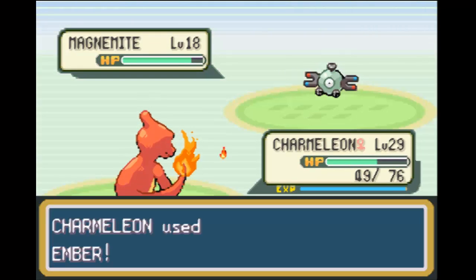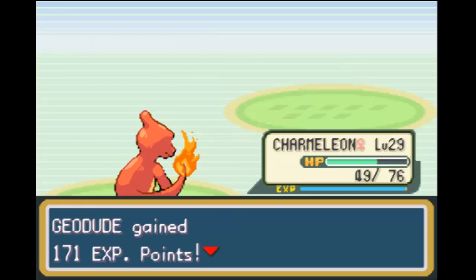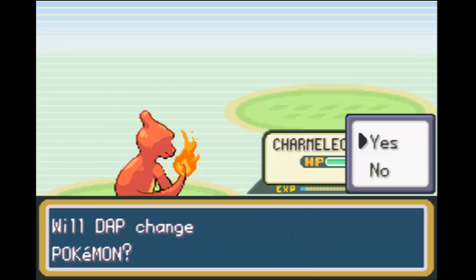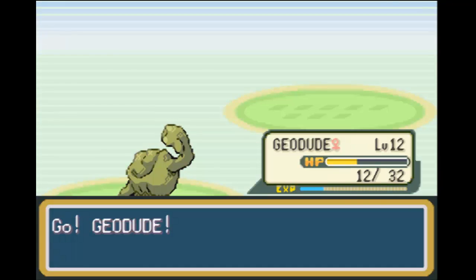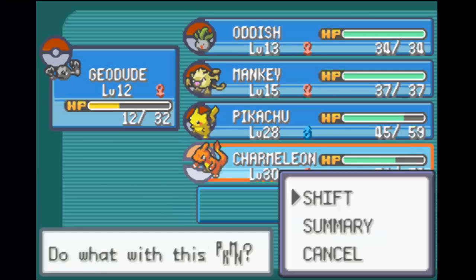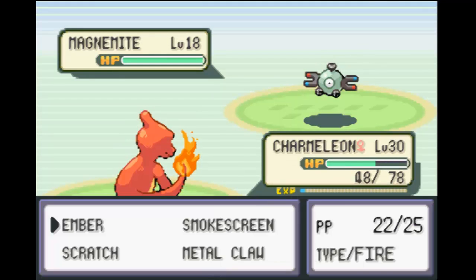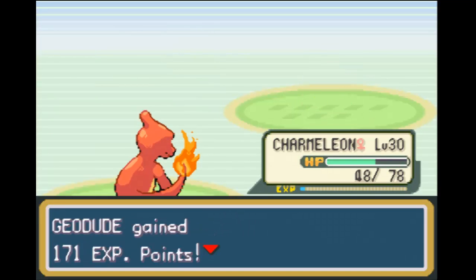I thought for a moment that we could take on Magnemite with just Geodude, given that it's an electric type. But Sonic Boom is one of those moves that I really can't work around. I'm going to keep on switching back and forth. Geodude's already gained three levels — substantial for a short amount of time. I'm thinking we want to get him up to around level 16 or so and work with him there.